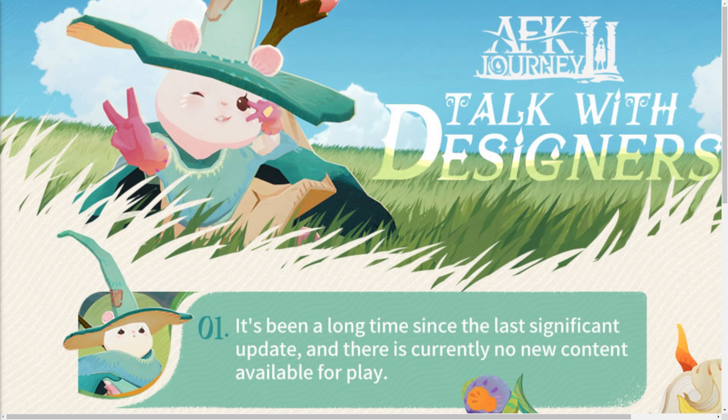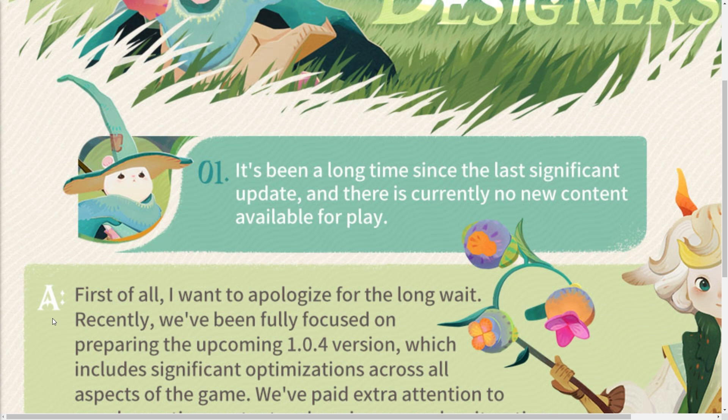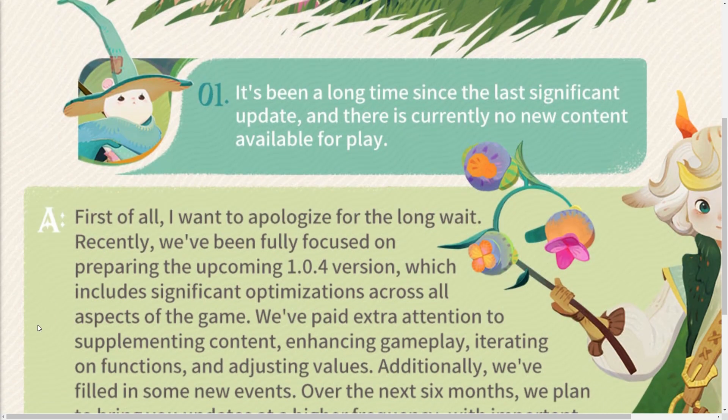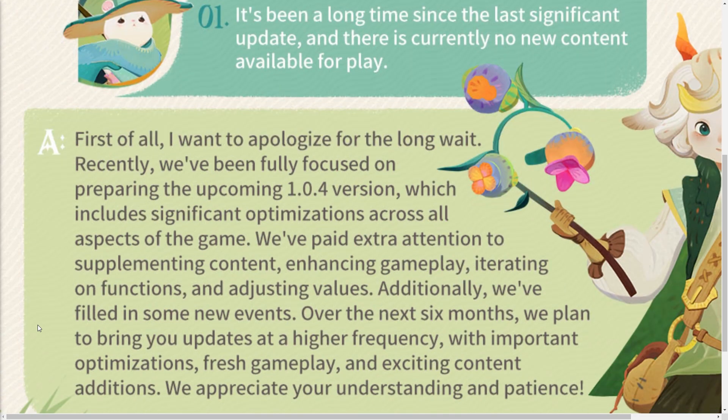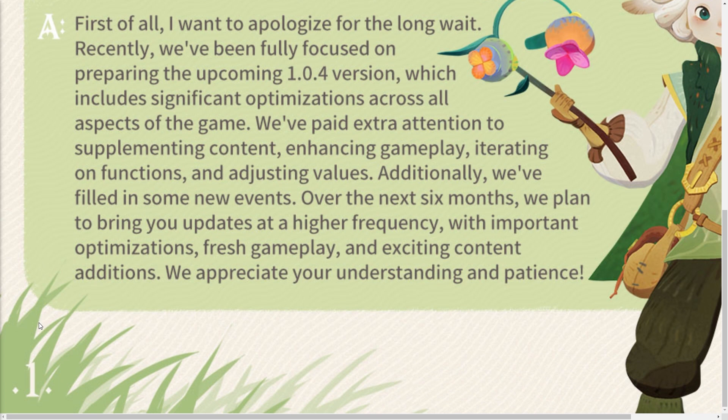Here it is — AFK Journey 2, Talk with Designers. Big shout out to Sunny for putting these over on the Discord server. It's been a long time since the last significant update, and there's currently no new content available for play. Most players have gotten to a point where, short of the PvP aspect, they're running through and doing the exact same thing every day. There is an upcoming patch 1.0.4 which will include significant optimization across all aspects of the game, and they've filled in some new events. Over the next six months they plan to bring updates at a higher frequency with important optimization, fresh gameplay, and exciting content.